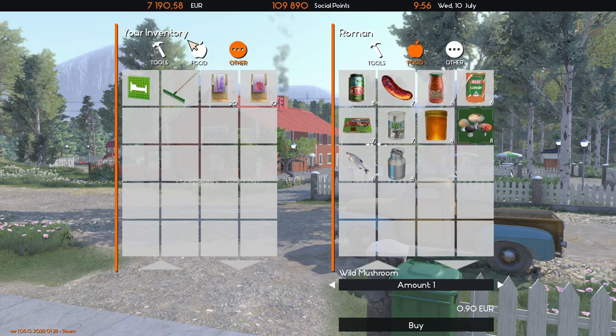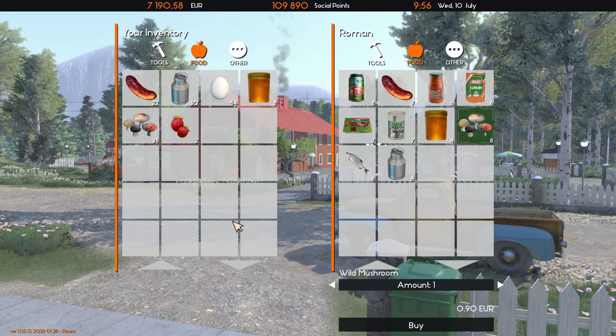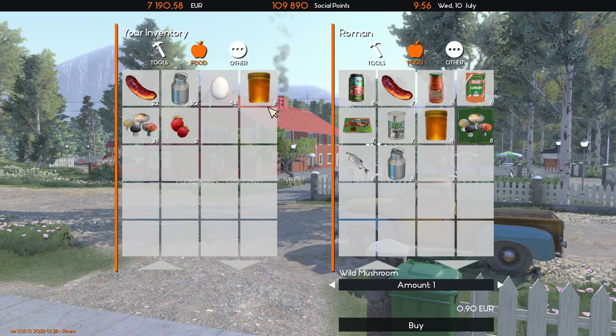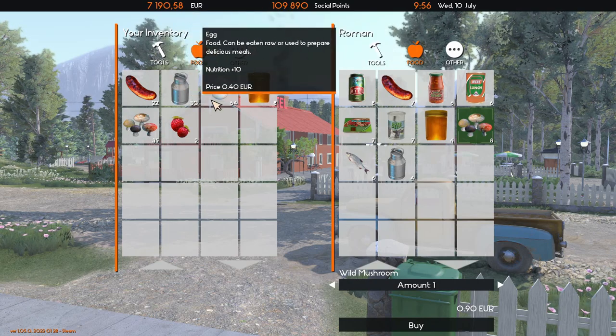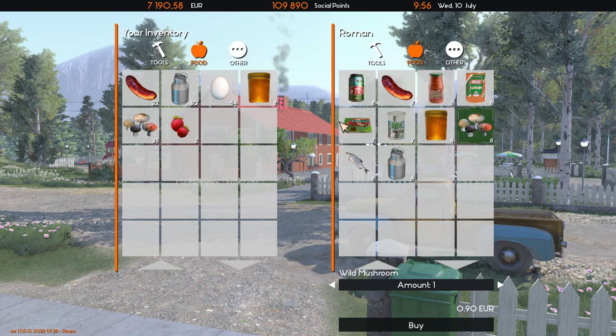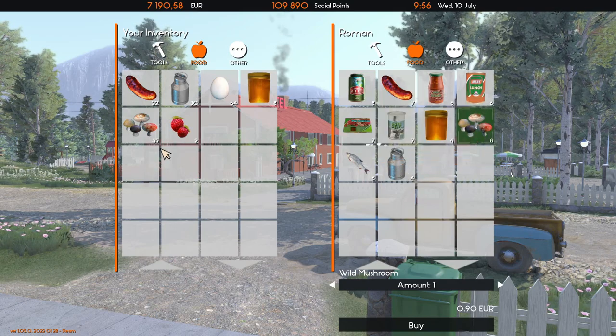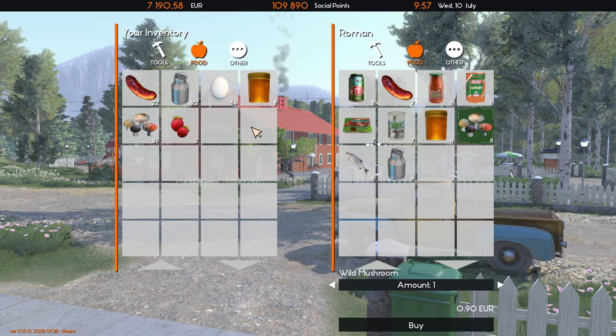I have 182 bags of hay at 40 cents a pop — that's a quick $72.80 just by collecting it. I'll go ahead and sell that. The reason you want to start collecting mushrooms, strawberries, and eventually set up beehives — it's easier and cheaper to do some of this on your own and save money. There's also another way to get mushrooms.